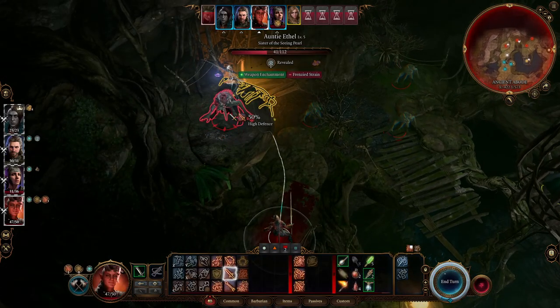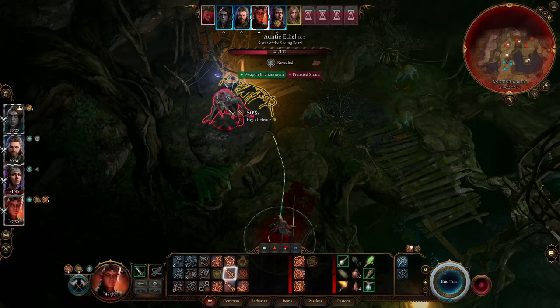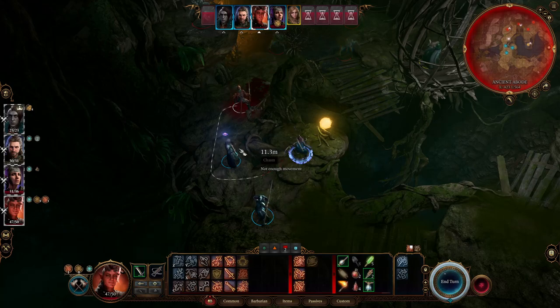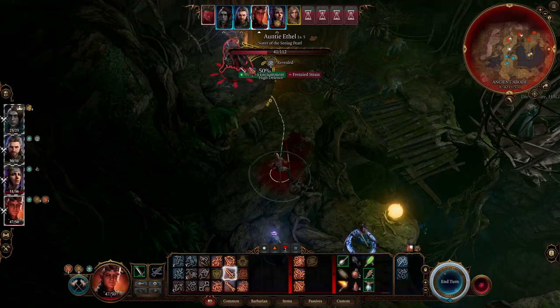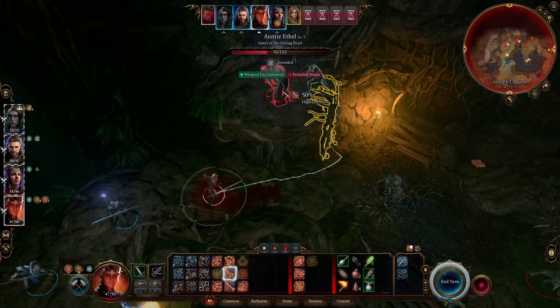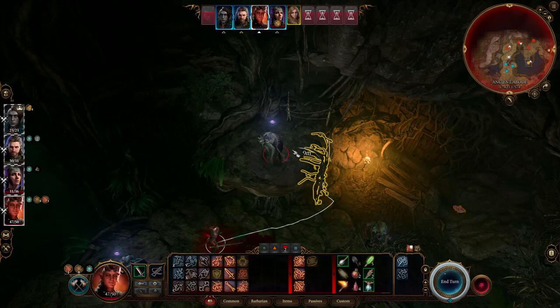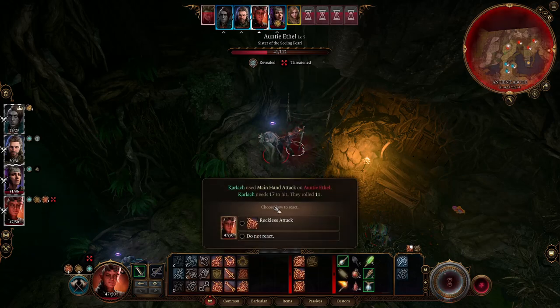The Coven of Hags. She's invisible but we know where she is. We can actually get up right behind her and hit her — we might be able to kill her this turn. So if we were to do that, we should probably Bless — Bless on you three might be good. We'd have advantage though, so let's first do this.